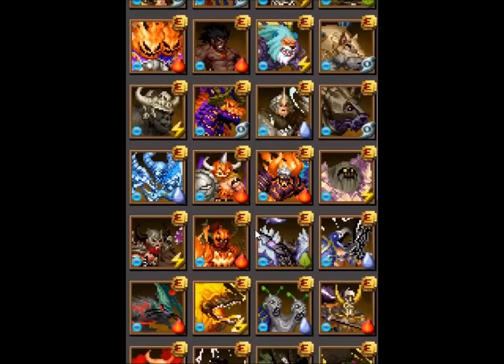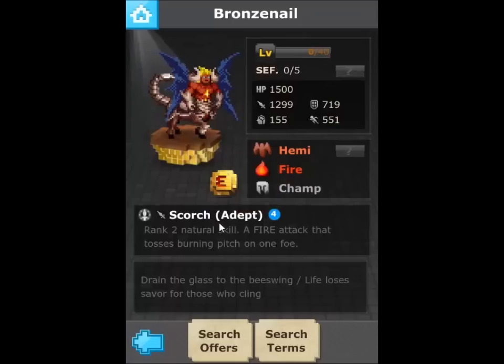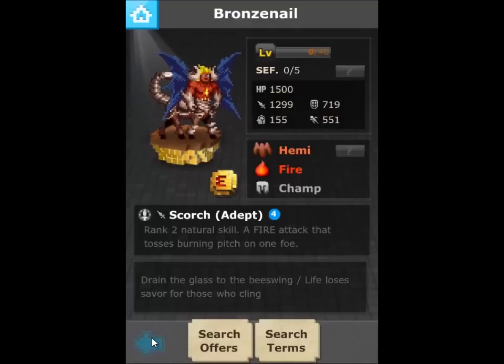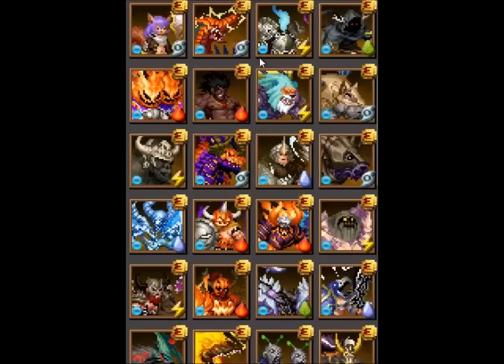Next is Bronze Nail, who's in Pixite so still readily available. He's a good beginner champion but also really good for superfuse HP, adding a total of 615 HP at roughly 30 bidders. Hopefully they don't remove him because he's one of the staples people use for multiple reasons.